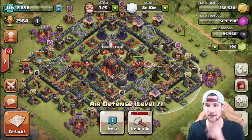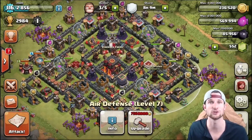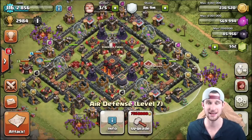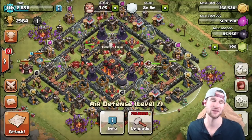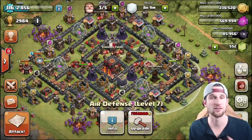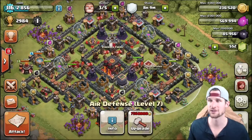When laying out your defenses, you have to think: what can I protect air defenses with? I can't protect them with cannons or mortars because those don't shoot air troops. So when focusing on defending against a certain style of attack, pay attention to that. You want to protect your defenses with your defenses and also protect the most important thing — town hall or loot — with those defenses. You can see splash defenses spread out and air defenses protected by teslas and inferno towers.